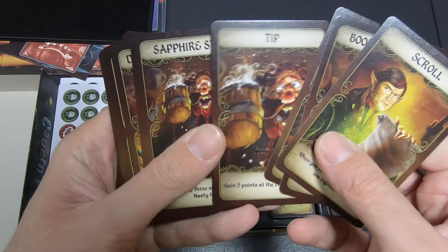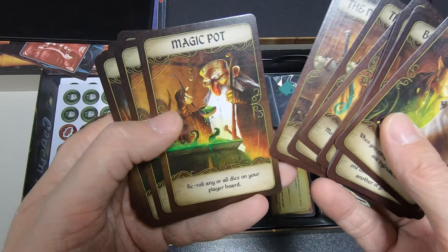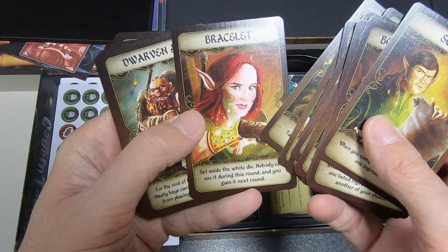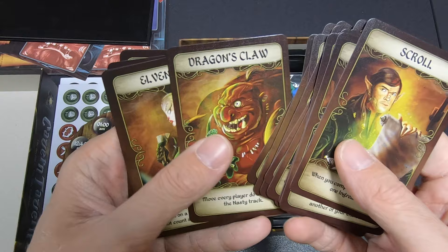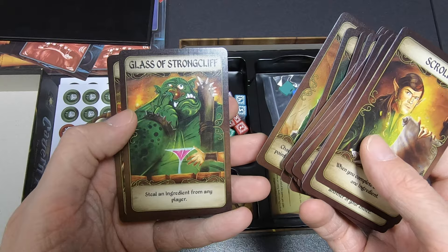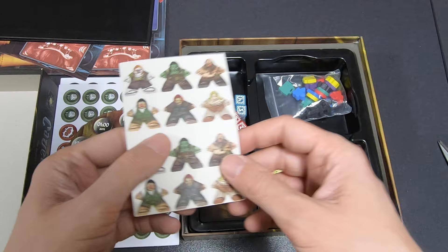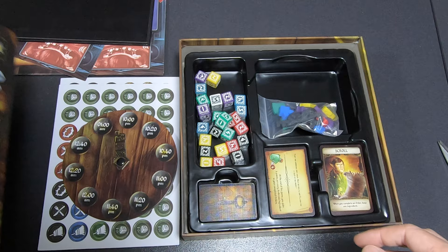I'll go over the art cards quickly: Scroll, Book of Potions, Tip, Demiko's Pencil — it's awesome — Magic Pot, Sand Clock, Hammer, Bracelets, Dwarven Ale, Talisman, Dragon's Claw, Elven Cup, Pipe, Lantern, Elven Chest, Clover, Glass of Strong Cliff, and Dwarven Mug. And of course, the stickers go on the meeples.